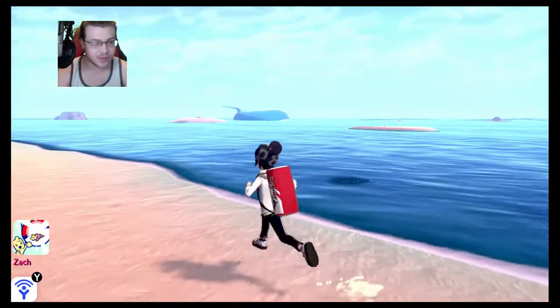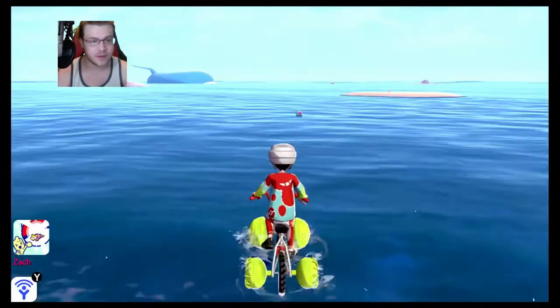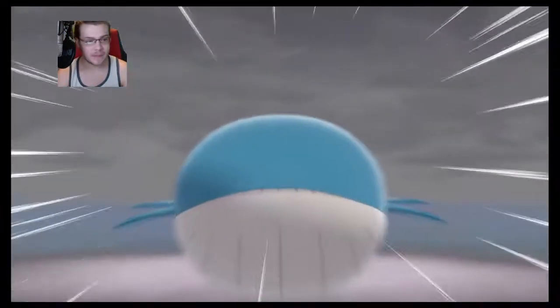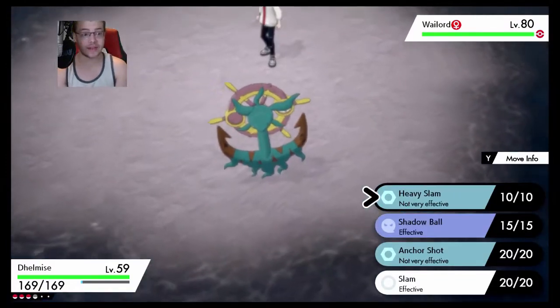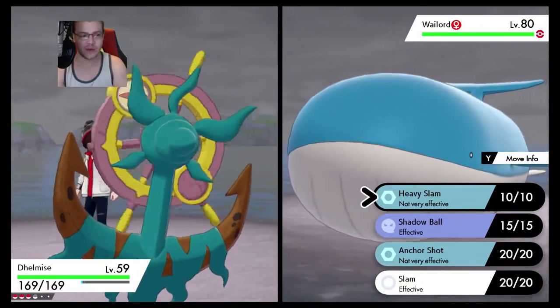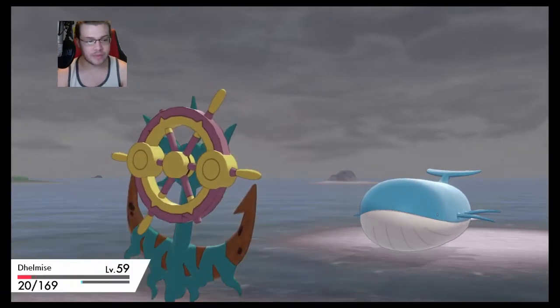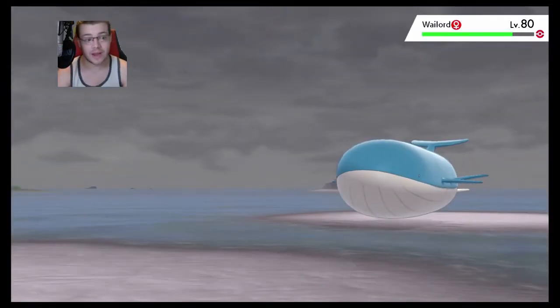Look at that Wailord off in the distance — look at that thing, it's crazy! Can I go over to that? Let's go, I want to see that boy. Look at this guy — this thing's huge! Level 80, what a monster. Okay, we might go down to this Wailord right now. Yikes — alright, goodbye Delmes, it doesn't have a Grass-type attack. I got away so that's fine. Still big though — level 80 Wailord, pretty interesting.